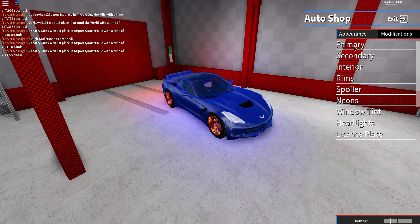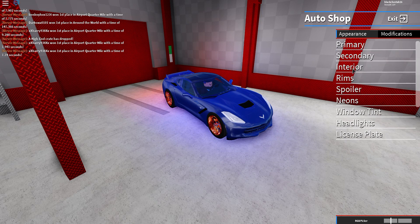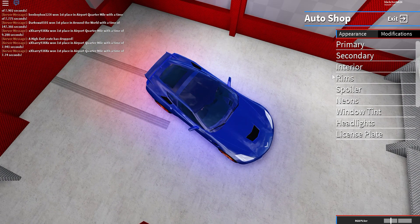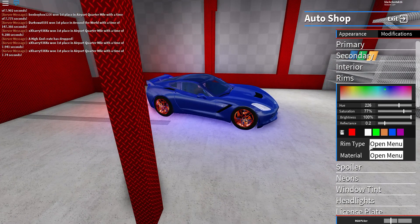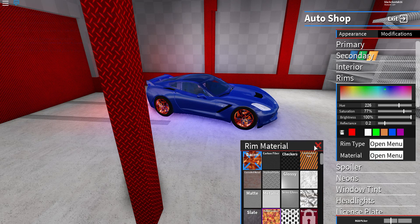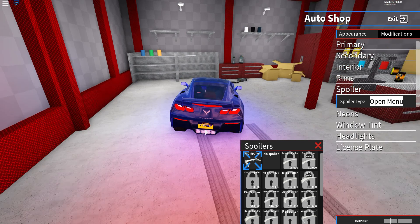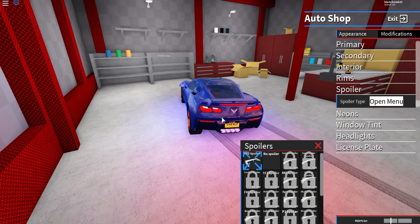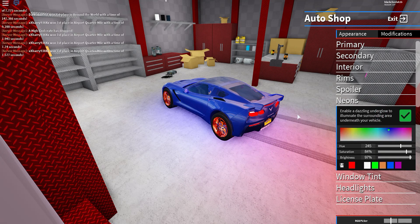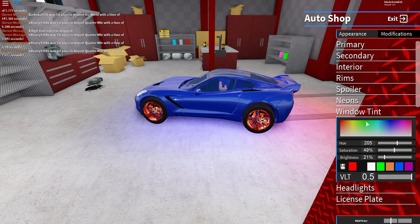Let's go to the appearance section. You can see everything — secondary color is the top part, primary is the outside, interior color, and rims. I've got the Futron and bacon frames which is really cool. For spoilers I've got the FTO spoiler rather than none. Neon — I've got blue neon. Comment down below what color you guys want it to be.